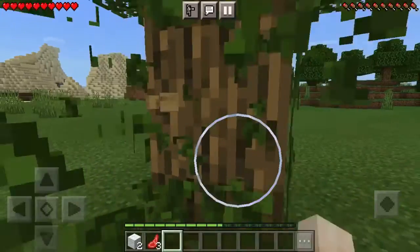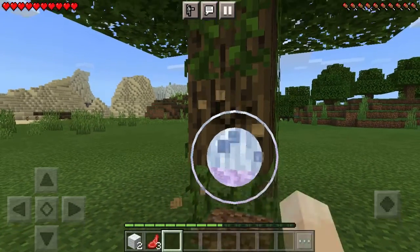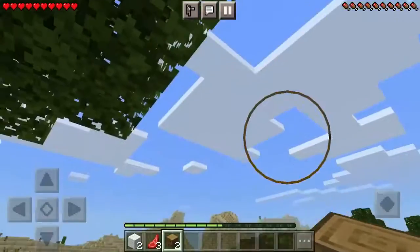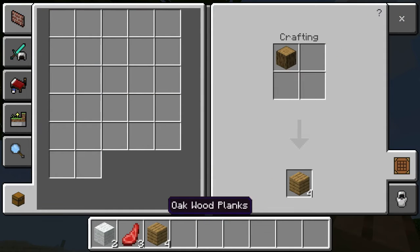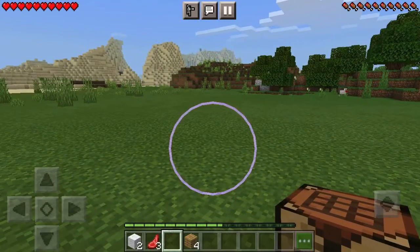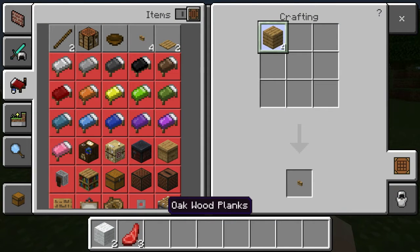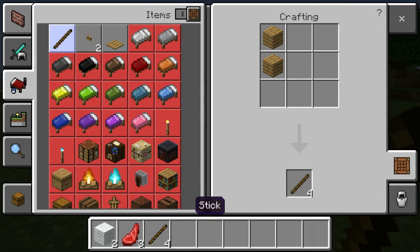Alright, here we go. Collect that. Now let's real quick get some wood planks and then put these in and grab a crafting table. Awesome. Now let's place down the crafting table, open it up. I just saw it — here we go. I want some sticks.